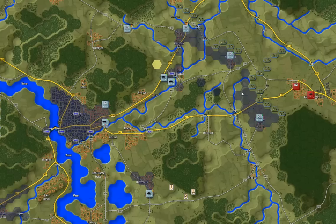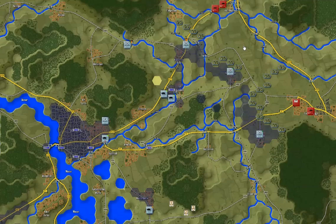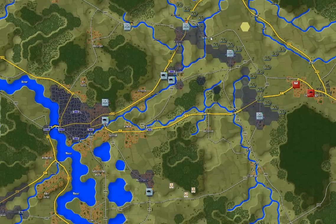This scenario has the Germans facing off against the Soviets — you can see the Soviets over here on the right-hand side, and then just a little further up there are some Soviet units at the top. My job is to protect these bridges here across the Vesse, letting as few as possible through.